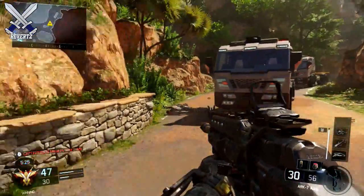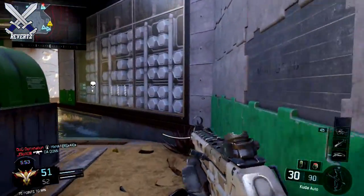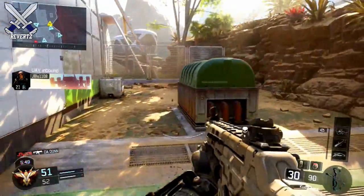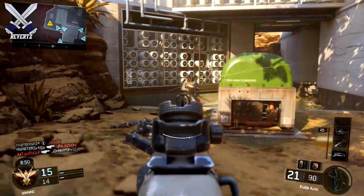Now that you know how to strafe jump, we're going to add the slide to it — which is why I'm calling this the strafe slide. You're going to strafe jump, and once you have moved your finger from the right joystick to A or X, you're going to want to move it to B or circle and hold it there. This will allow you to slide.